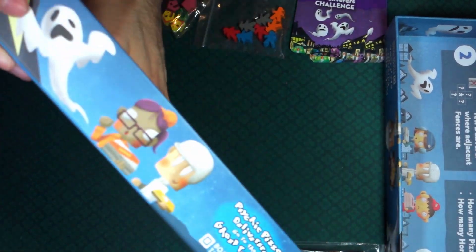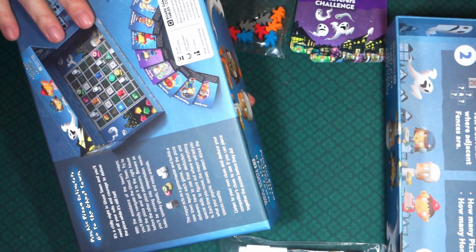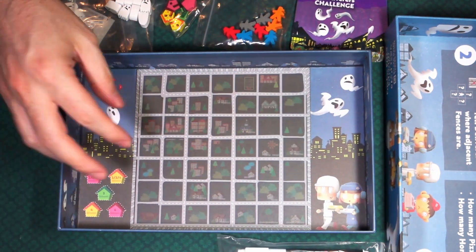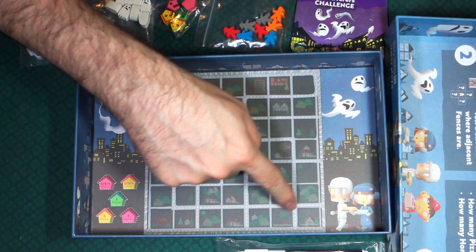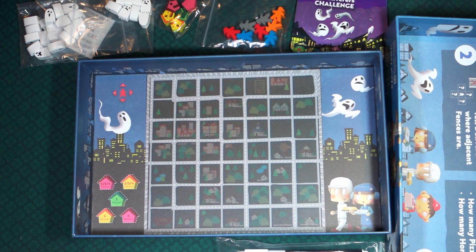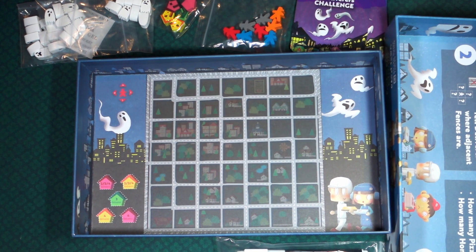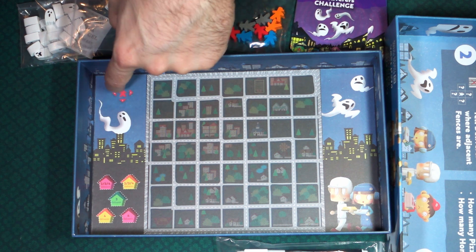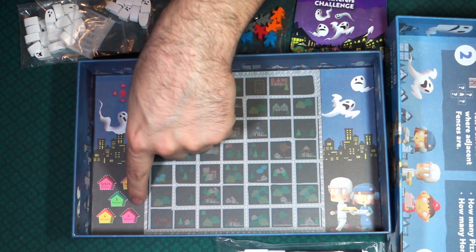This box is still kind of heavy — there's stuff on the bottom. That is the inside of the box lid, and you can see the board, or in this case the map where the game master is going to be setting up the game board. It also gives you a little compass there, and then 'deliveries' — really cool.